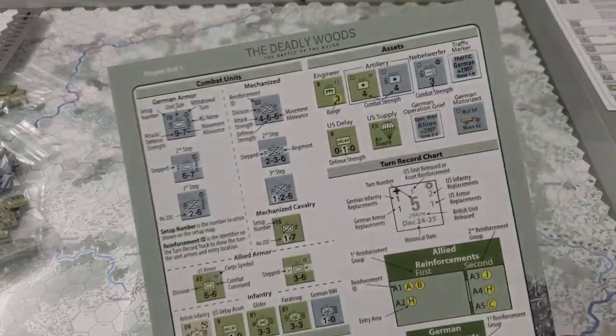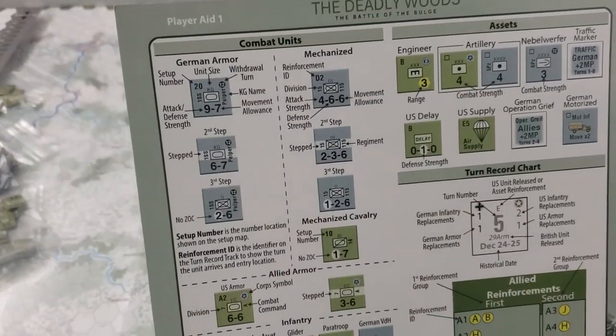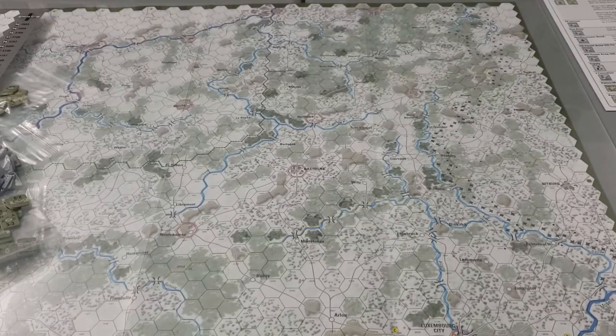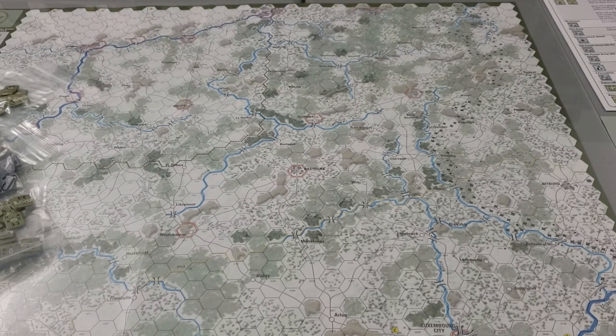There are some handy sheets to help understand what the counters are — armor units, mechanized units, infantry units. One tricky bit is that some German units have three steps: a counter, a reduced side on the back, and then a third step which is a wholly separate counter. I'm going to need to find somewhere on or around the map to keep those third-step units, as there doesn't appear to be a dedicated space for them.